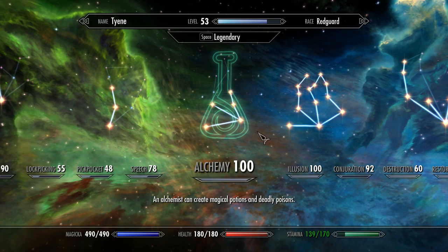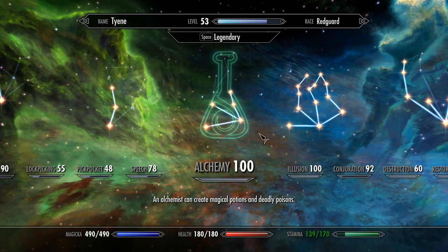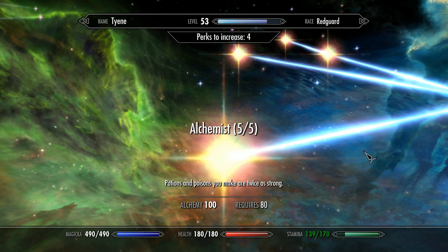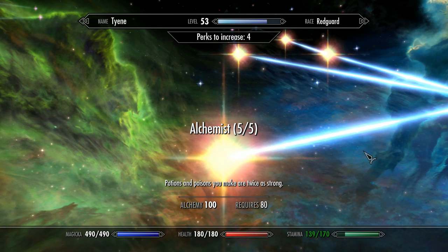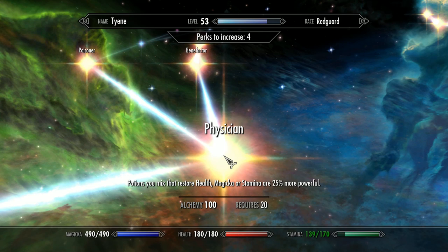Let's take a look at the perks in the Alchemy skill tree in a bit more detail. The Alchemist perk is a straightforward linear progression: at level 0 potions and poisons you make are 20% stronger; at level 20, 40% stronger; at level 40, 60% stronger; at level 60, 80% stronger; and finally at level 80, potions and poisons you make are twice as strong.